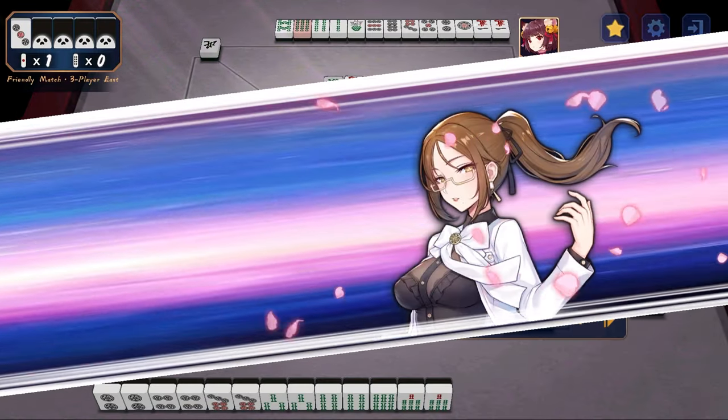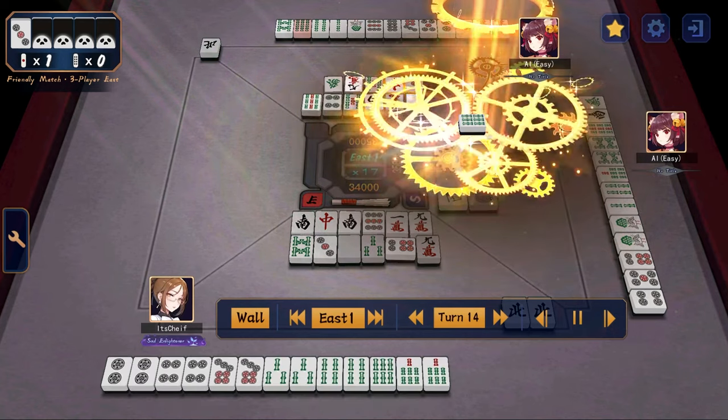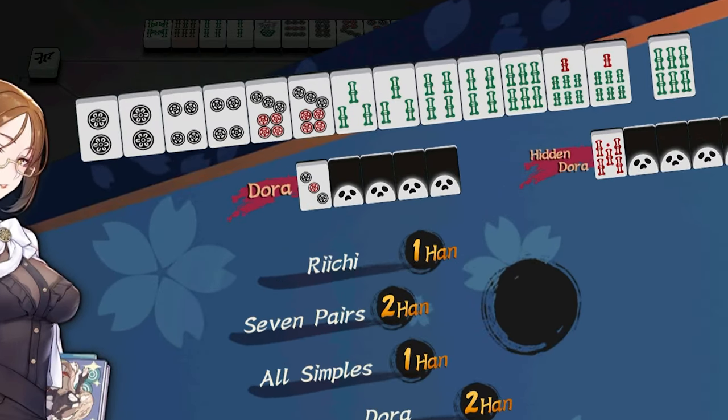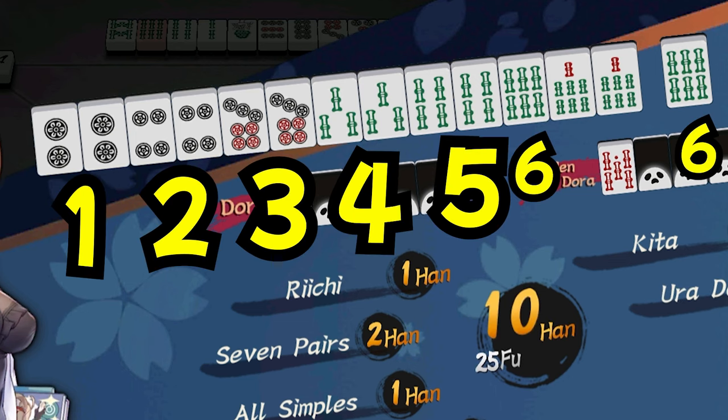Next, this one is extremely important — it's chiitoitsu, or seven pairs. This is extremely easy to get and is a very easy way to get two han. In order for you to get chiitoitsu, your hand must consist of, as you can guess, seven pairs: one, two, three, four, five, six, seven.